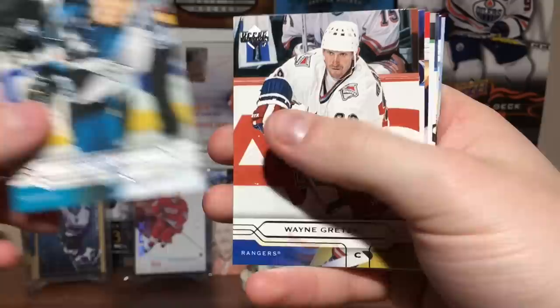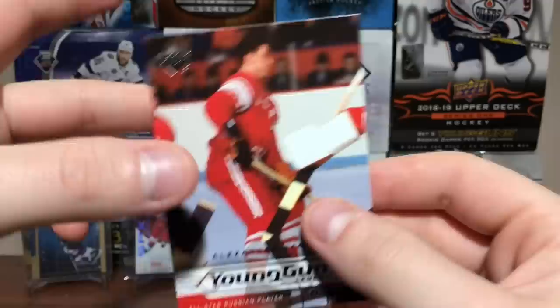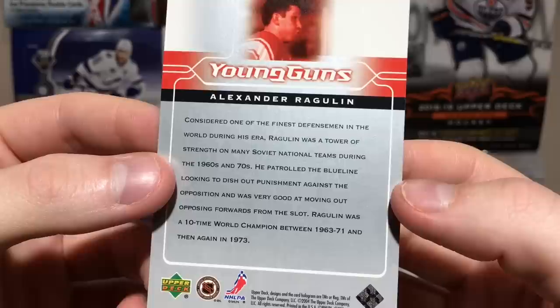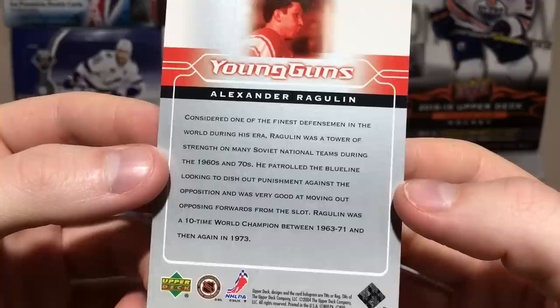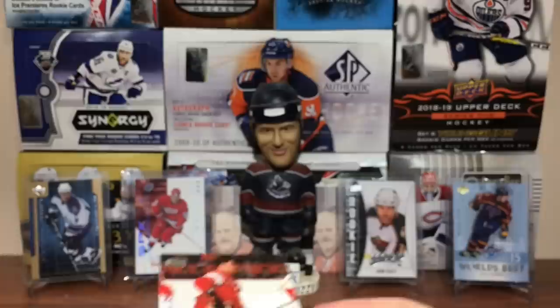Scott Hannan, Wayne Gretzky — that's not the Young Guns, that's him with the Rangers — checklist 1 to 90. Brian McCabe. We got a Legend — all-star Russian player Alexander Ragulin. Considered one of the finest defensemen in the world during his era. A tower of strength on many Soviet national teams during the 60s and 70s — 10-time world champion between 1963-71 and again in 1973. Interesting card.